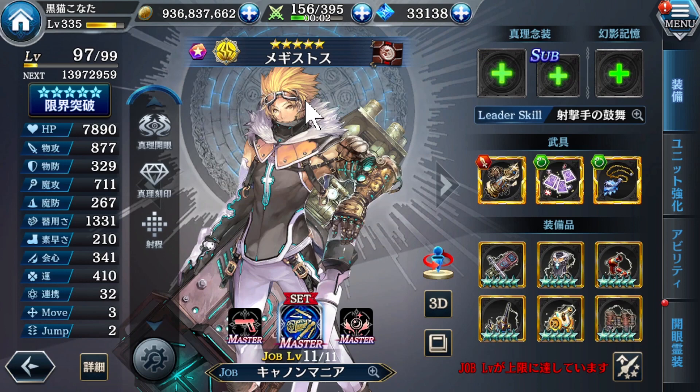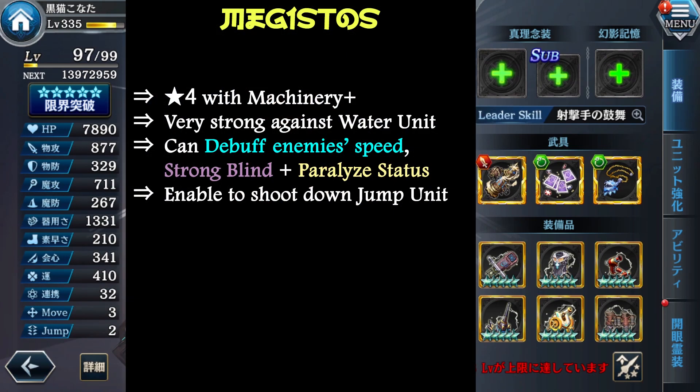Next is Mekistos, a 4-star creator with this machinery job blast — not really that bad even right now, especially against water units. He can debuff the enemy's speed as well as with some status attacks. He can attack enemies even if they are using jump attacks. But right now he doesn't have any exclusive mementos, so just equip with anything from the event — that should be good enough.